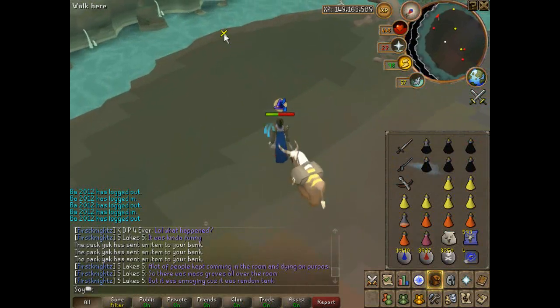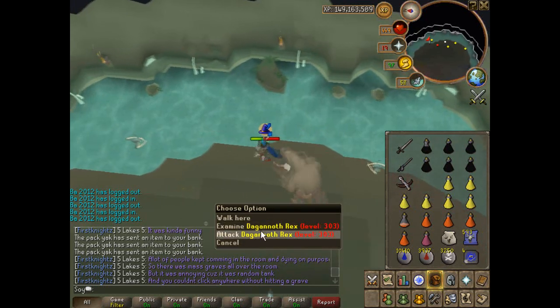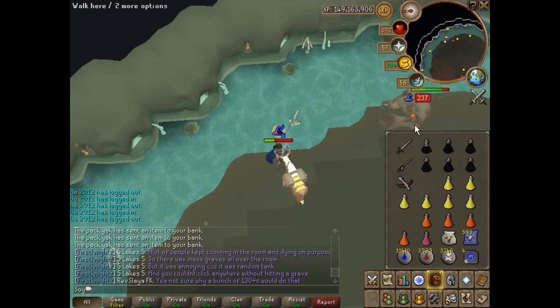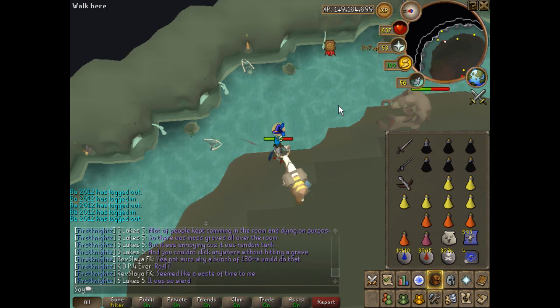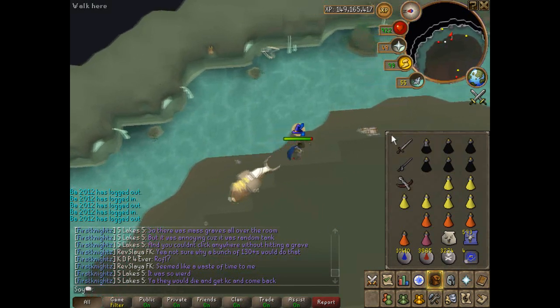That's good enough. Once you get Prime down a decent amount, back to the safe spot. It's basically the same stuff over and over. If you have Prime dead and you're maging Rex at the time, you can turn soul split on, because Prime is the only reason you're protecting magic, really. You basically do this over and over again.